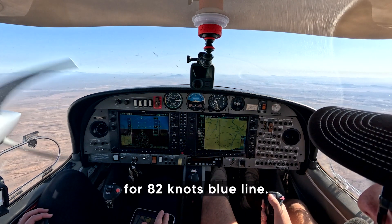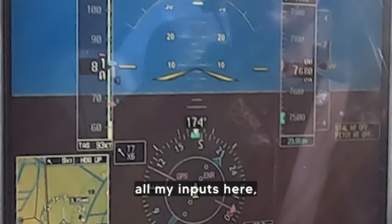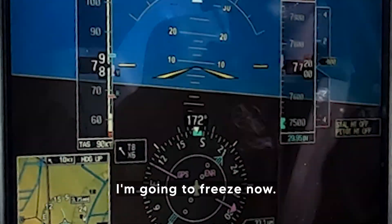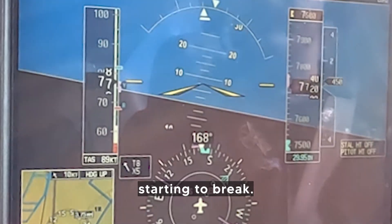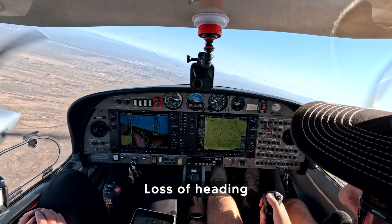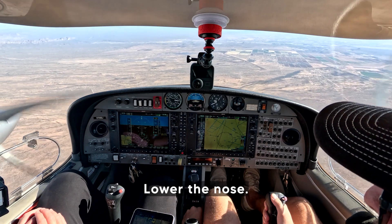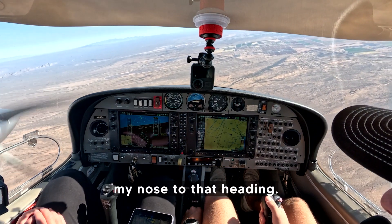The next thing I'm looking for is 82 knots — blue line. I'm going to freeze all my inputs here: my rudder input, my aileron input, as well as my elevator. Now you can see the nose starting to break. Once I get to about ten degrees loss of heading, I'm going to go ahead and pull that right throttle back quite significantly, lower the nose, and return my nose to that heading.